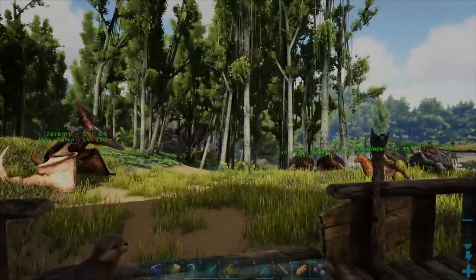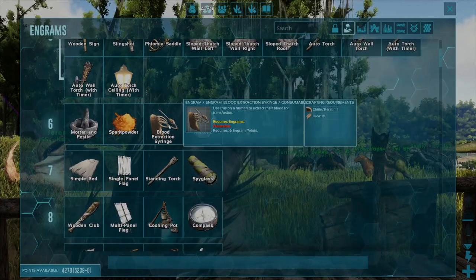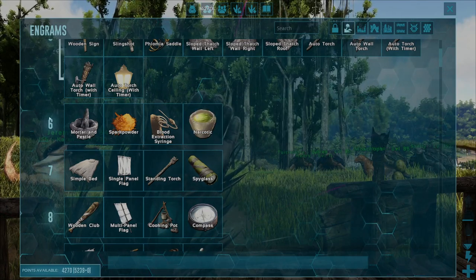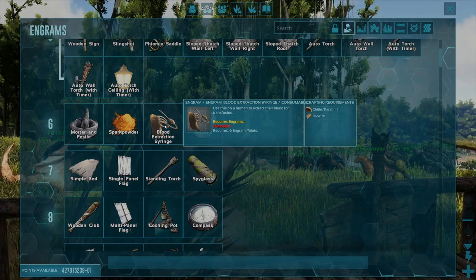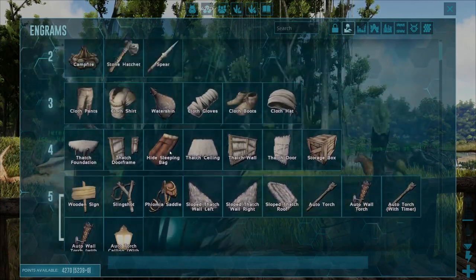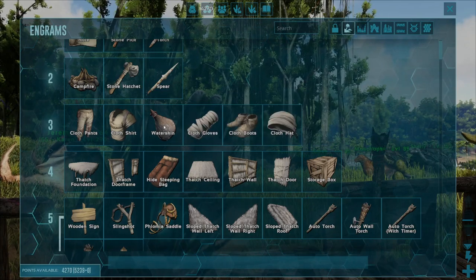Before you can go ahead and craft this up, go over into the engram point screen so that we can unlock the engram first. We're going to need three things: the first one being your character needs to be at least level six. You need to make sure that you've got six engram points ready to spend, which you can unlock by just leveling up in the game. You also need to make sure that you've got the waterskin engram unlocked, which is also six engrams and you need to be level three for that one as well.